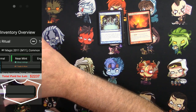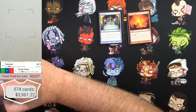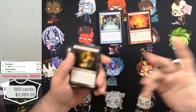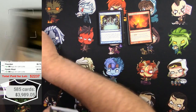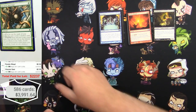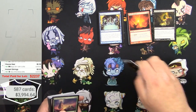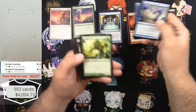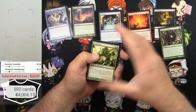Very strange. Let's see: 4, 8, 12, 16, minus 1 is 15. Viscera Seer — a decent card — one of those, and then some Ancient Stirrings. Three bucks each, one, two, three of those.